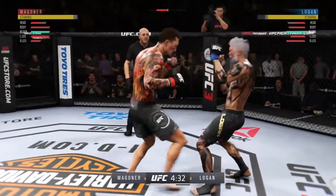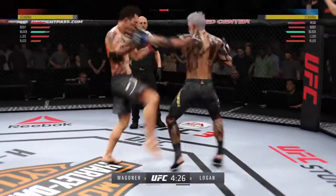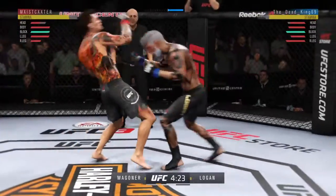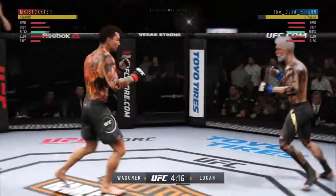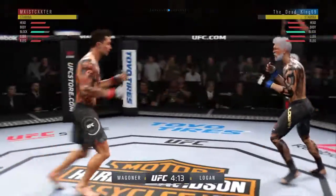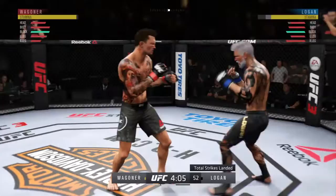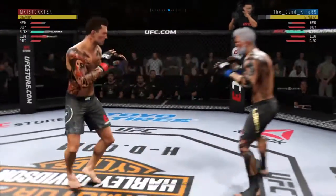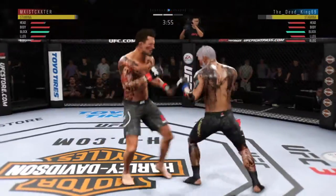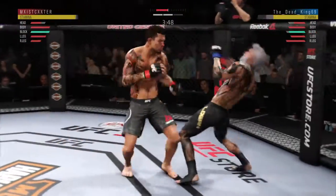Beautiful hand skills here — the right, then the left. Going to the kick, Joe. Good punch. Both men exchanged. The hand speed is just absurd. Doing a damn good job with those leg kicks, Joe. Now you'll start to see his opponent slow down.